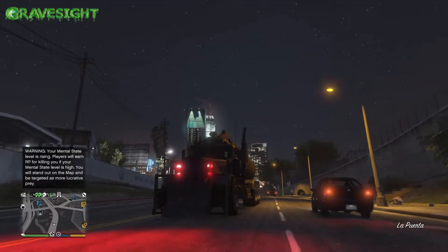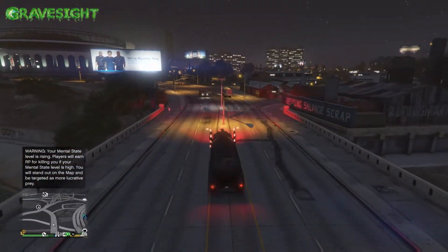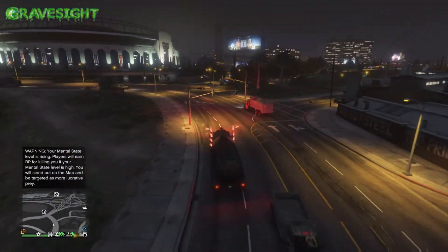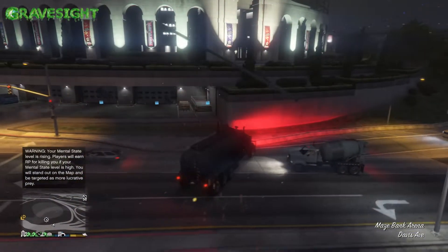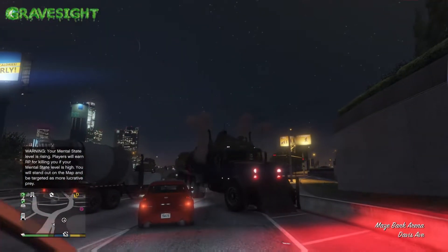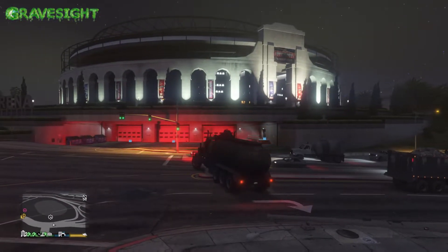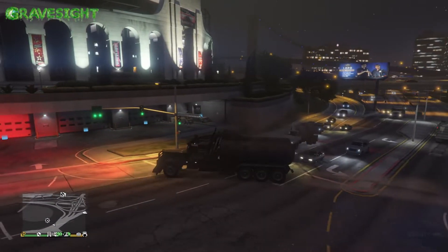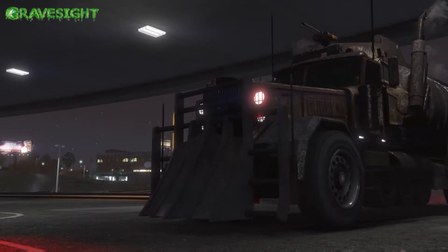What's up gamers and welcome to my channel. In this video I'm going to be showing you guys how to make the Phantom Cerberus truck that came into the game — it's actually already been in the game. Just so you know, if you're rolling around town and you run into an exotic car, this thing is going to appear and chase you down. So I wanted to take the opportunity to show you guys how to make this vehicle.